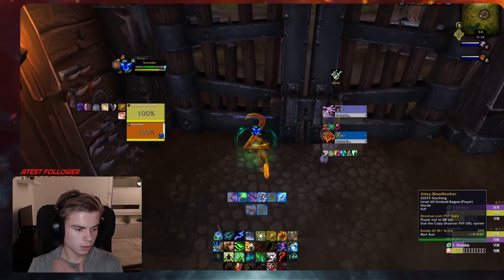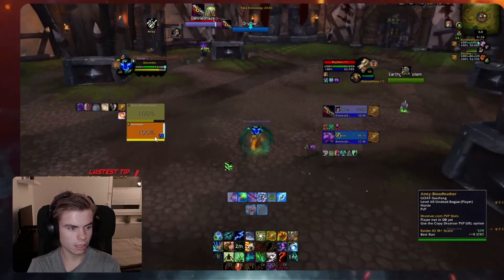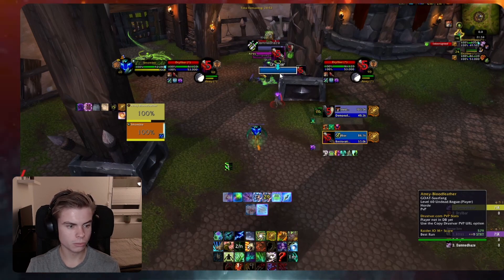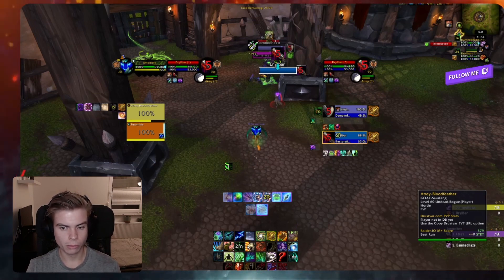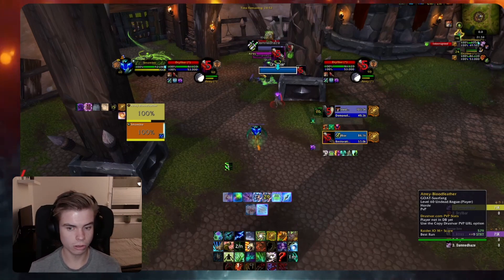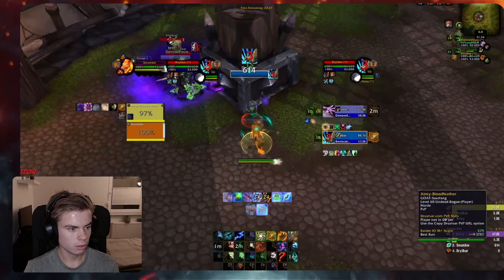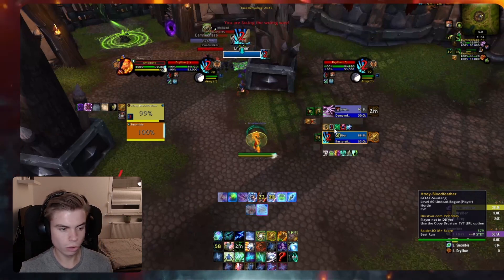We're jumping right into the match. This match I didn't play Mark of the Wild — I don't know why, I think I just forgot it. My rogue is opening with a sap on the Resto Shaman. While I'm waiting for the sap to run out, the Resto Shaman is starting to hit the Demonology Warlock. I think that's quite standard. If you think something else or something I could have done differently, write it down in the comments. I'm just sitting in stealth waiting for the sap to run out so I can bash and then clone.